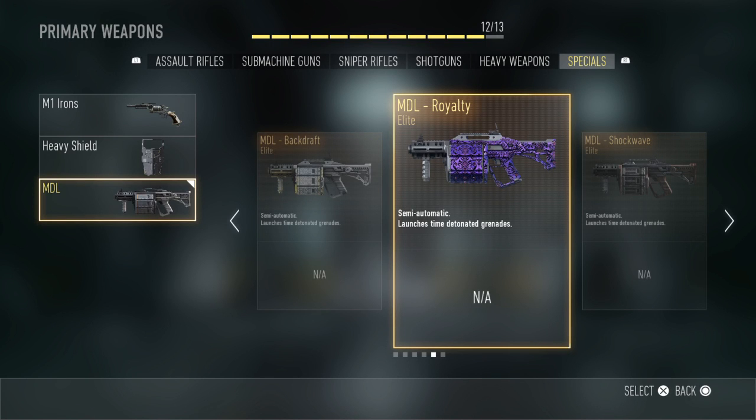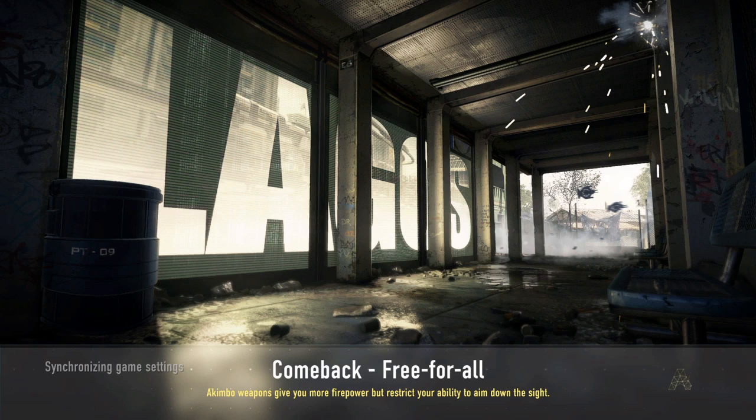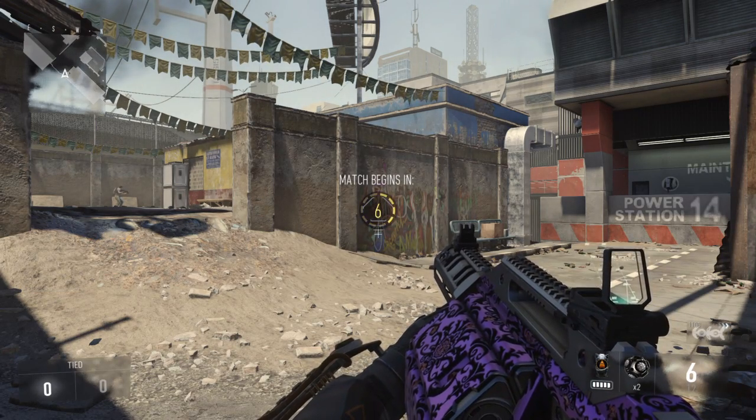Hello everyone and welcome to episode number 23 of Royalty Elite Weapons here in Advanced Warfare. We're taking a look at the best MDL variant — the MDL Royalty. What makes it different from all other MDL variants? One simple thing: reloading time. This is the fastest reloading MDL of all the variants. The royalties reload faster, so if you have the royalty variant, that's the one you want to use, not just for its amazing camo but for its faster reloading time. I'm doing bots on Comeback because I feel this is the best map to use an MDL.